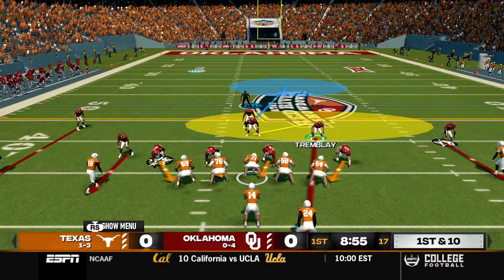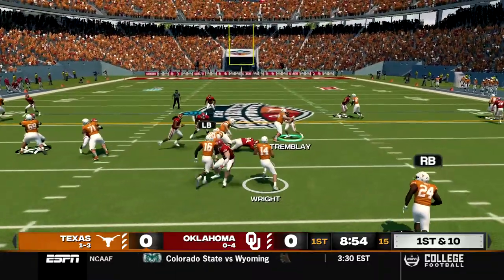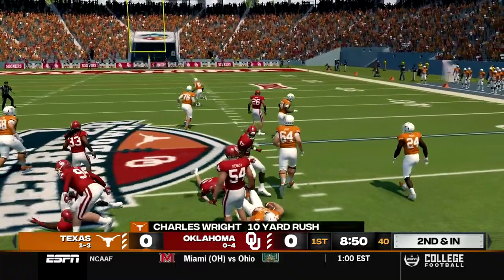Texas comes out at about the 35 yard line to start things. He sends Dixon in motion right, takes the snap, it's an option play to the outside and even though he's not as fast he will still get about a 10 yard gain.